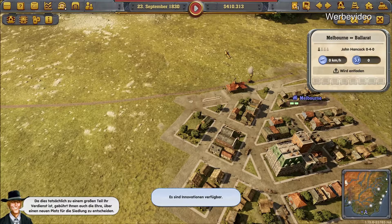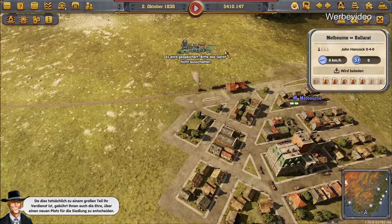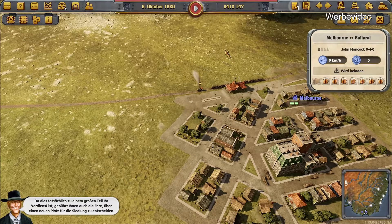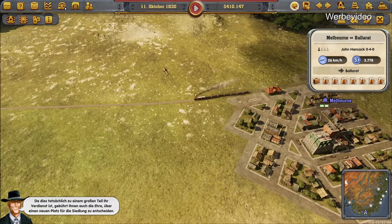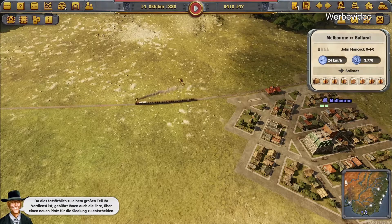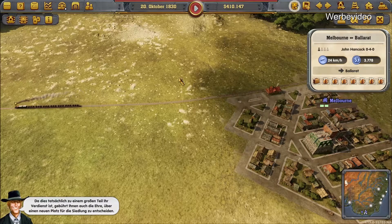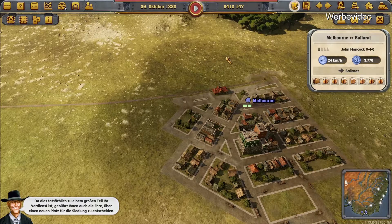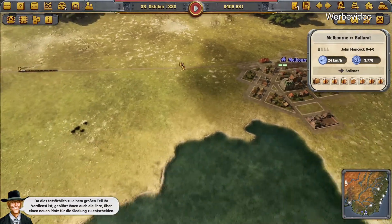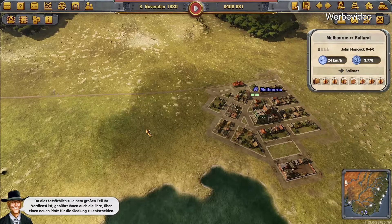Jetzt gibt es hier natürlich direkt viel zu tun. Ich würde sagen, das machen wir in der nächsten Folge. Und wenn es dann wieder heißt Railway Empire mit dem DLC Down Under – wie gesagt, das Spiel an sich ist in jedem DLC dasselbe, auch das Grundspiel. Nur die Züge – hier sind es halt drei Züge, die dazugekommen sind und in dieses Land passen. Produkte, also Waren sind dazugekommen, aber das Spielprinzip an sich ist dasselbe. Und natürlich die Stadtnamen sind entsprechend an Australien angepasst.